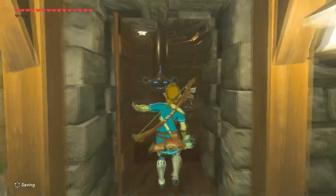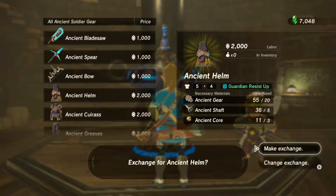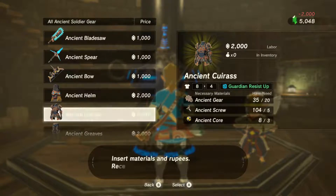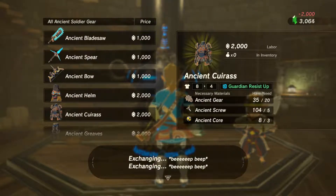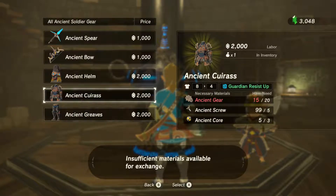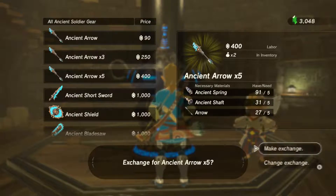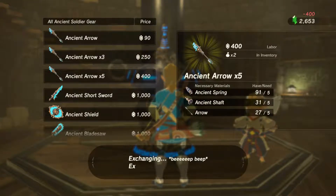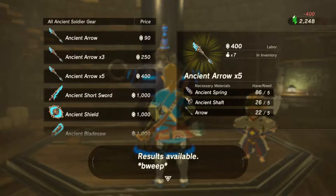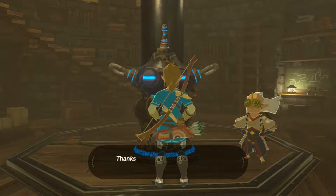Here we go. We're back at the Akala Lab. I definitely have a lot less stuff in my inventory, but I do have enough money to buy literally all this armor, so I'm going to do that. I'm gonna make the exchange. We're also going to get the ancient Cutlass. Insufficient materials — I need more ancient gears? That's gonna have to do for now. Next thing we're gonna want to get is some ancient arrows. Let's make the exchange twice.